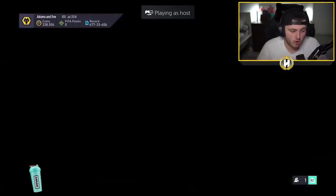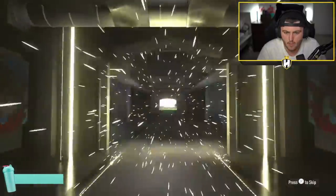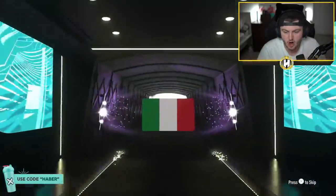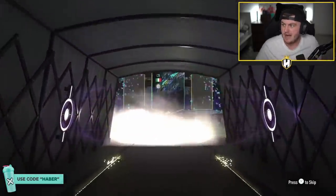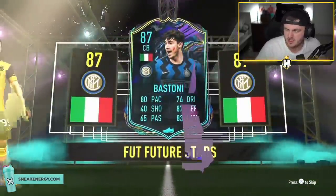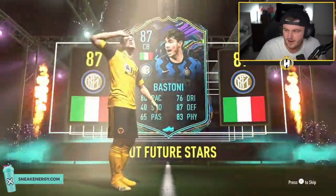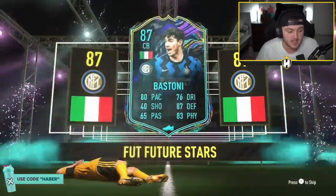Kai's pack now. I think overall, taking out ones to watch has made this pack a lot more fun, and in general it seems like the return rate is a lot better as well - we're getting a lot more What Ifs and Future Stars and things like that. Bastoni is also a good card to get. About 200k - that's decent, it's a good CB card as well. We'll take that.